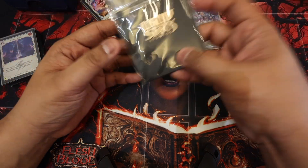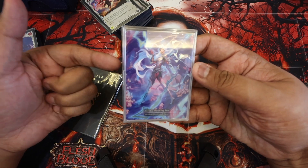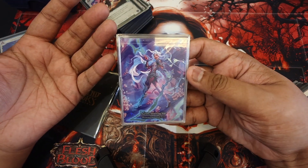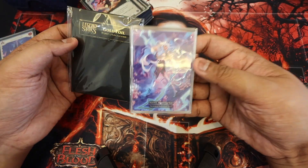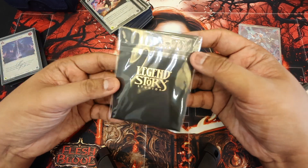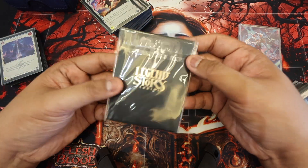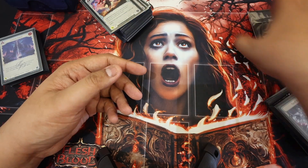Hi guys, welcome to the vlog. In today's episode, I will be doing a deck tech on Aurora. I was able to win a 45-person pro quest with Aurora. Did really well — it's a really good deck. I just wanted to make this quick video showing you what I ran. A twin gold foil — this is the gold foil, which is a gold tier for the Lexi fans out there. So let's jump straight right into it.